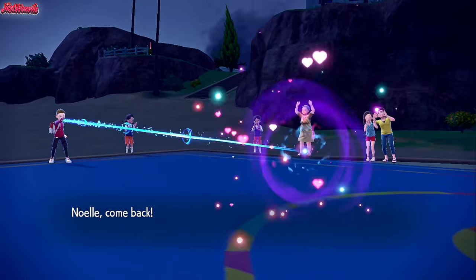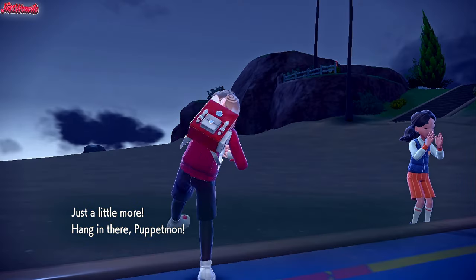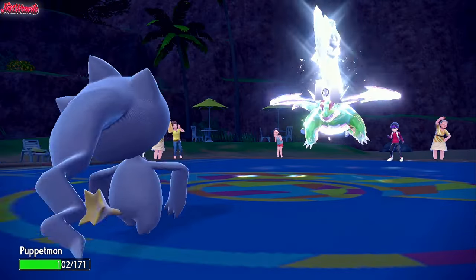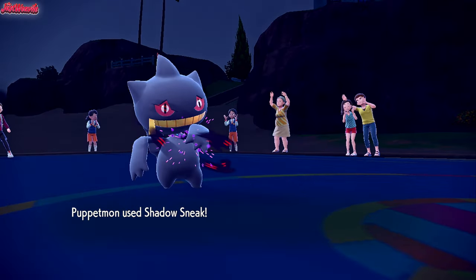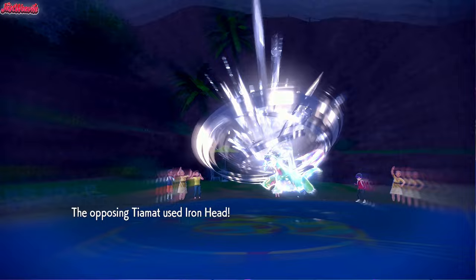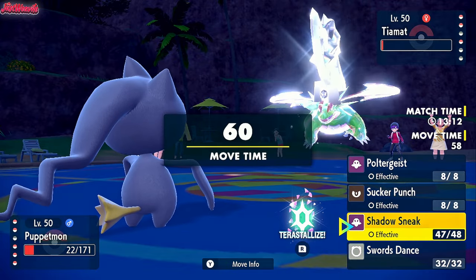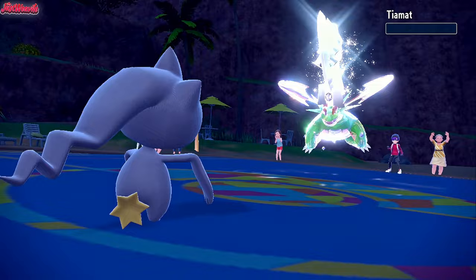We'll go into our Banette. We withdraw Zoroark and bring in Banette. They go for an Earthquake which takes us down near our Sash. We just go for a Shadow Sneak here — Shadow Sneak should take out Salamence from here. It lived on a sliver of HP, and then they go for an Iron Head boosted by Terra and a Dragon Dance. It doesn't take us out — Banette's actually bulkier than I thought. So let's go for another Shadow Sneak and take this thing out. Shadow Sneak comes through, down goes the Salamence.